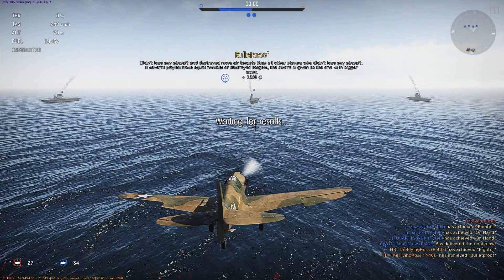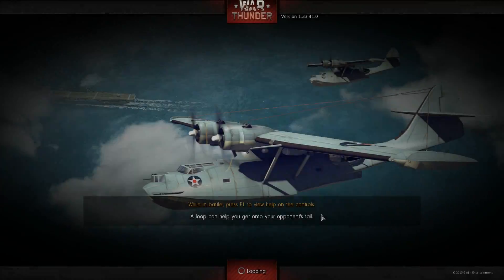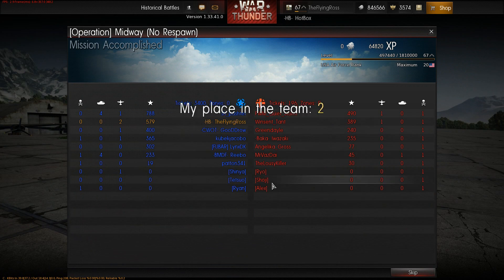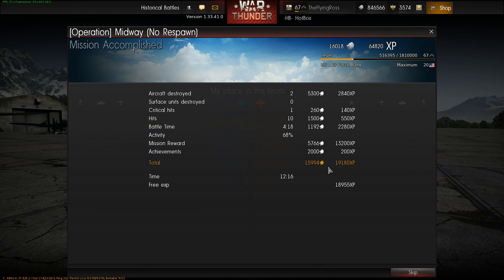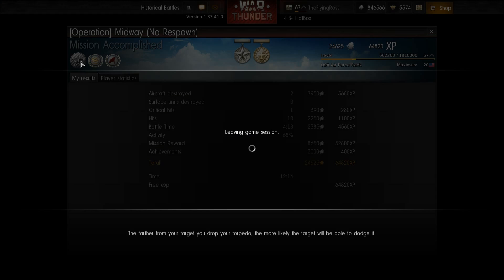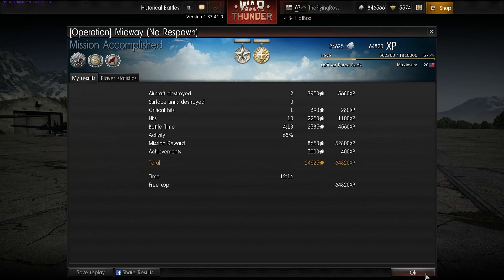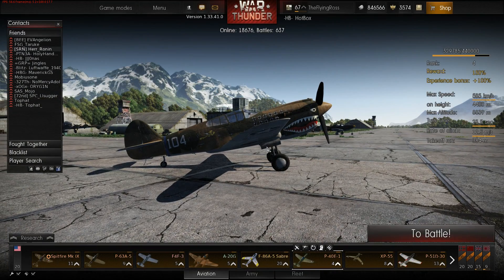So hopefully you enjoyed this quick intro to historical battles and you will like it as much as I do. Because once you really get into this and you learn it — and it is a very steep learning curve — you will enjoy the rewards. With two air kills and premium aircraft I got 24,000 credits. It's really nice to be playing at these higher rewards. As always, it's the Flying Ross and I hope you enjoyed the video.